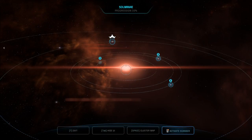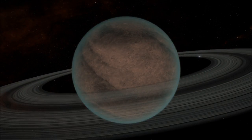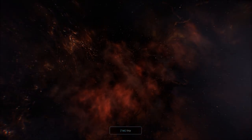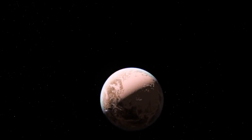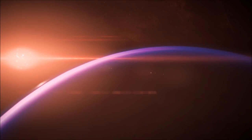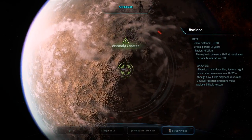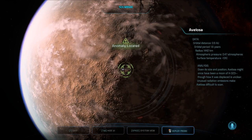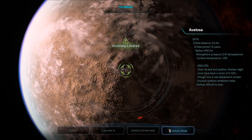Anomaly detected. Moving our way in towards the sun — Avalosa. Given its size and position, Avalosa might once have been a moon of H323, though how it was displaced is unclear. Unusual radiation emissions make Avalosa difficult to scan. But scan it we will.